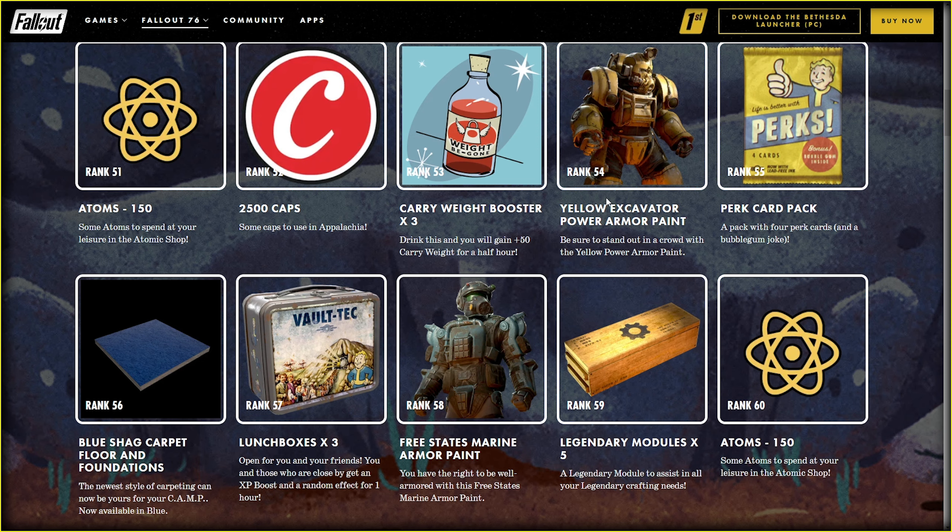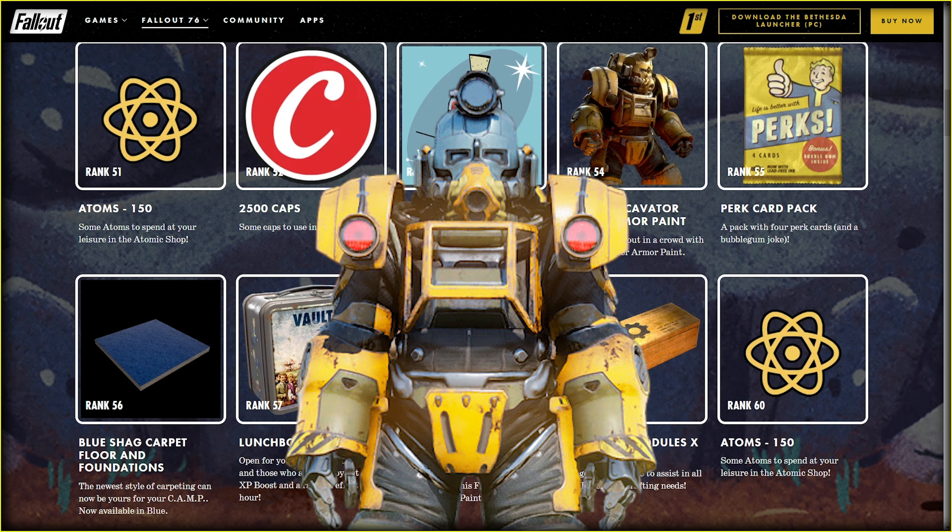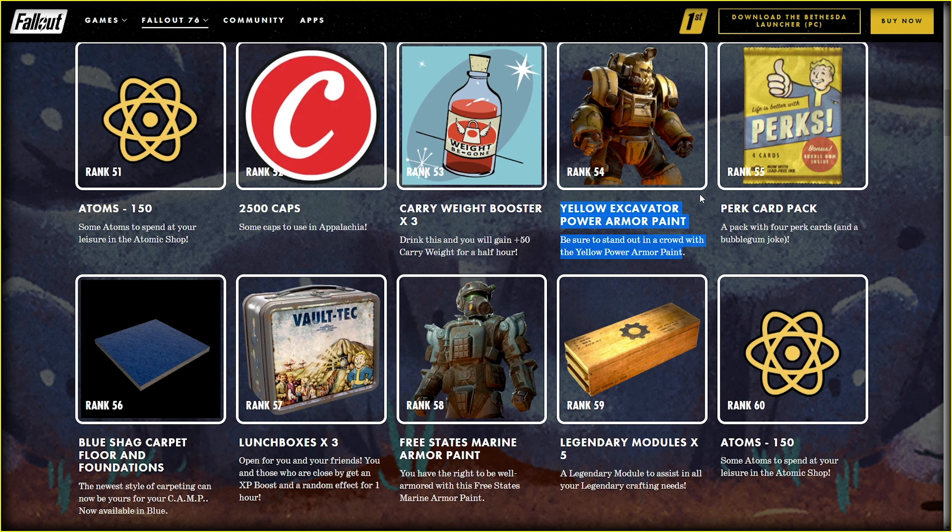Wait, wait, wait — they actually have a yellow paint for the Bumblebee power armor? That's a crime, I'm calling the police. The newest style of carpeting can now be yours, but you need to grind 56 ranks first.